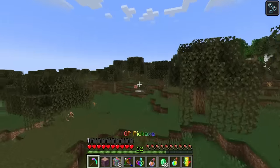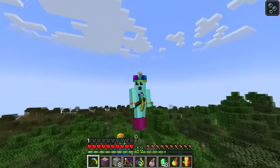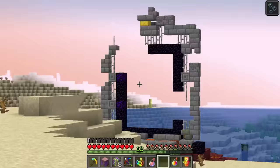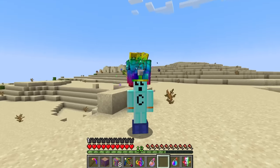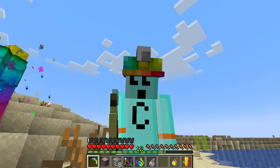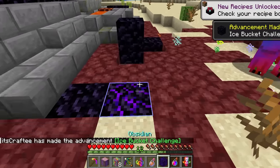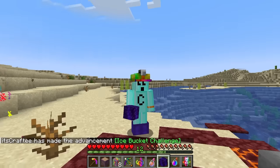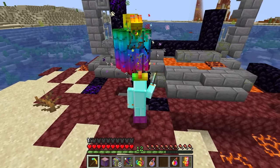Hello there, giant ruined portal! Next up is ender pearl and blaze rod, so I might as well head to the Nether. I don't know if my OP pickaxe can break obsidian — it does, it just makes it enchanted. Soul Speed 60, okay sure. Excuse me gentlemen, watch those toes of yours.